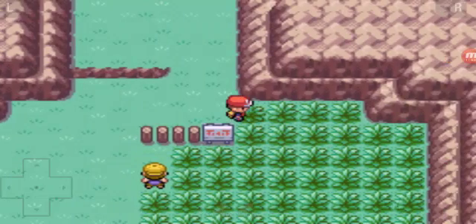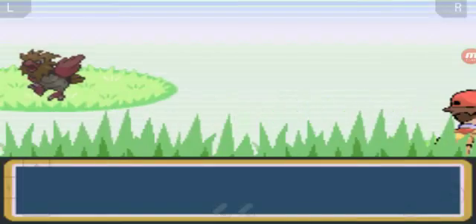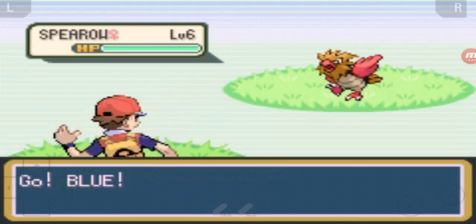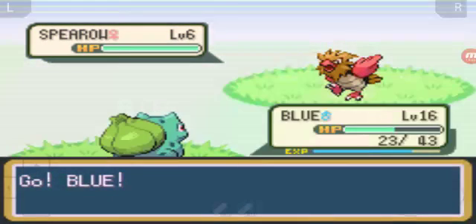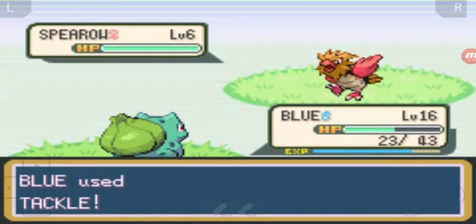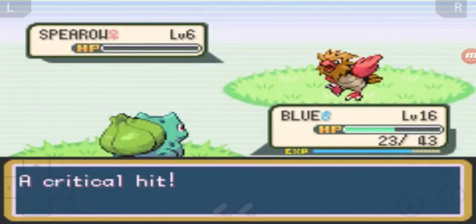A Spearow! I don't have a Spearow so I'm going to try to catch it. Let's tackle it - let's hope it doesn't die. And it died instantly, so that's not my fault. I had nothing else to do - if I had hit it and it went to yellow HP I would have thrown a Pokeball.